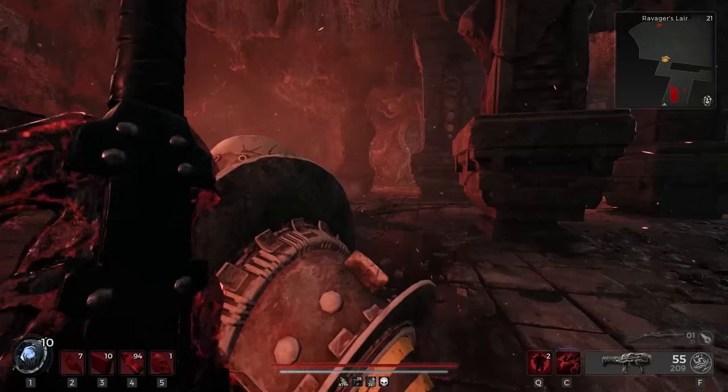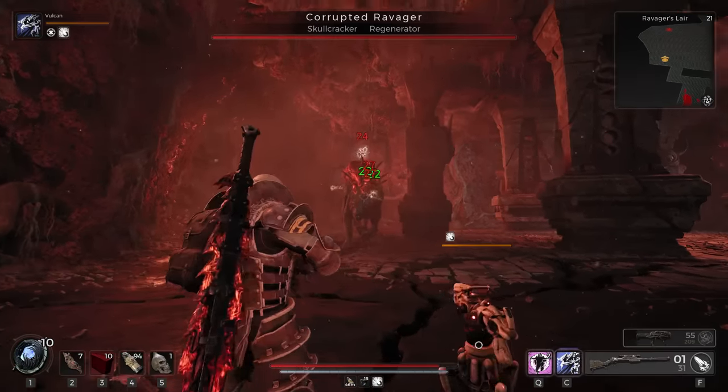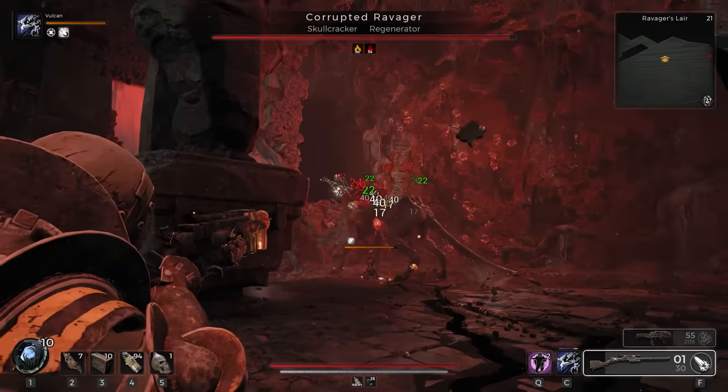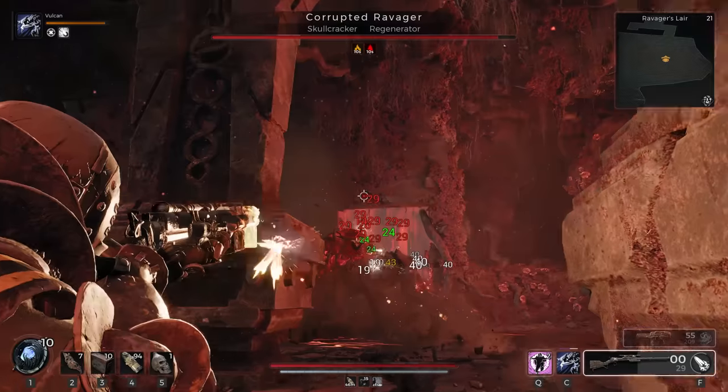Remnant 2 just shipped its Awakened King DLC and along with it some of the greatest clusterfucks ever added to the game — namely the ability to reach 100% cooldown reduction, allowing your abilities to hit a 0 second cooldown. Now there are some catches to this, as well as some uses that are far better than others.